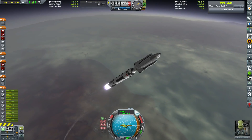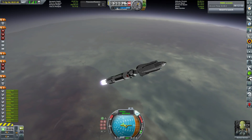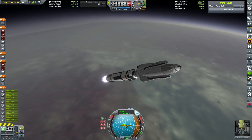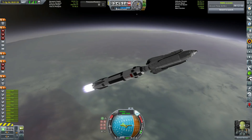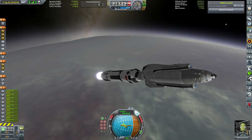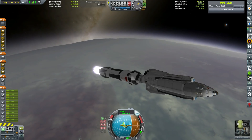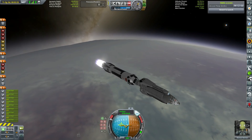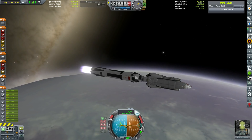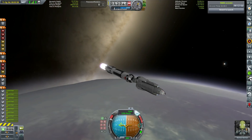You'll probably notice it looks kind of like the Leto, our last vehicle that travels to Artemis and collects cargo, but it has been heavily redesigned. Using the new landing gear from the Kerbal Reusability expansion, we can make a much better looking spacecraft. This is the Asteria — Asteria was the sister of Leto, who is of course the mother of Apollo and Artemis. It's still related, but different enough to warrant a different name.